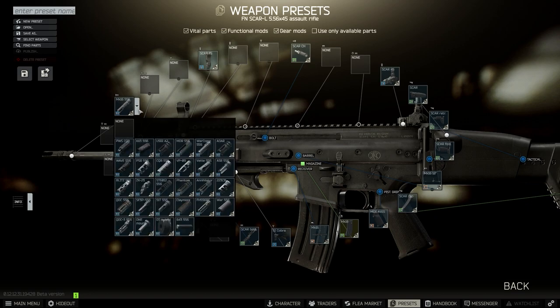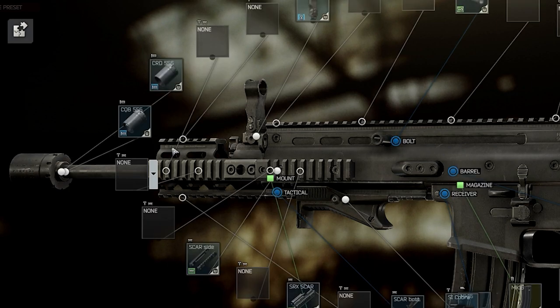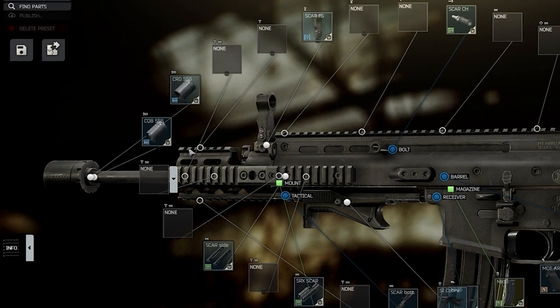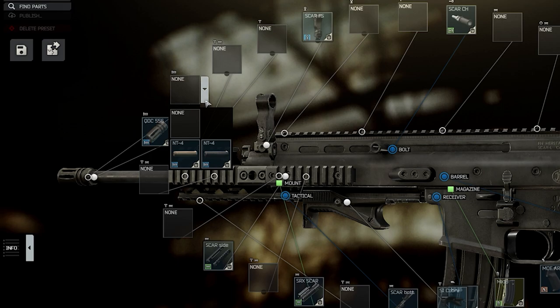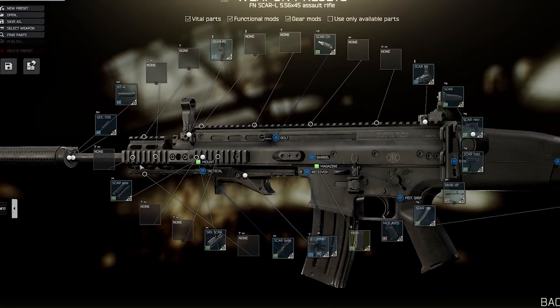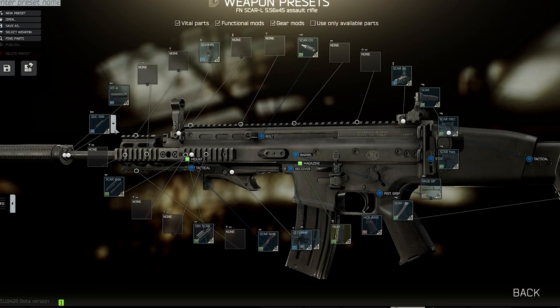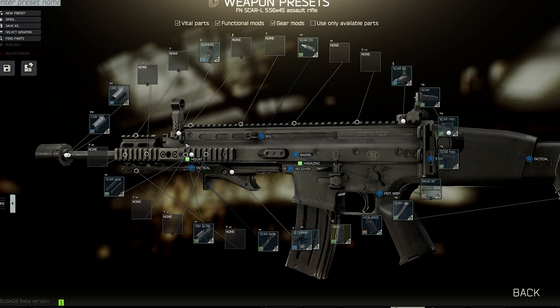When we get to the barrel, we'll want to add the CQB 5.56 muzzle brake, then the CRD attachment onto that. If you absolutely cannot use a gun that isn't suppressed, you can swap this brake out for a QDC muzzle brake and then add the NT4 suppressor onto that. This will add around 20-25 thousand rubles and does drop the ergo by around 15 points, but it will have practically the same recoil. I do think this build really benefits from having higher ergo, but honestly both builds will do the trick.